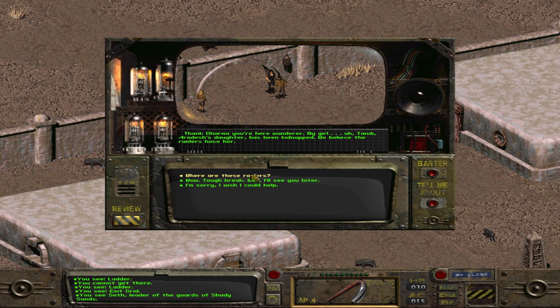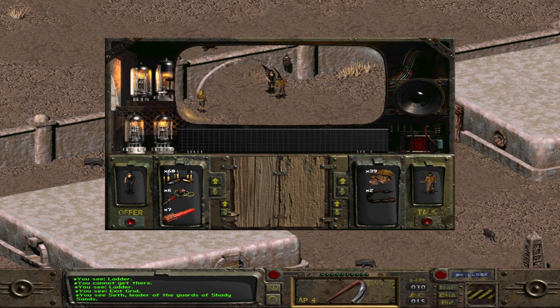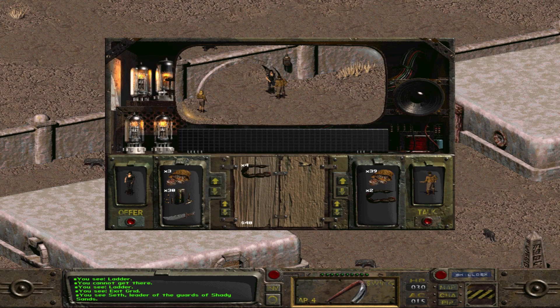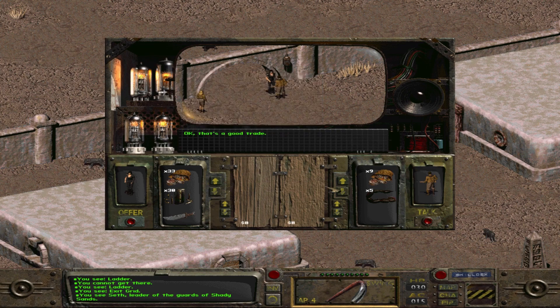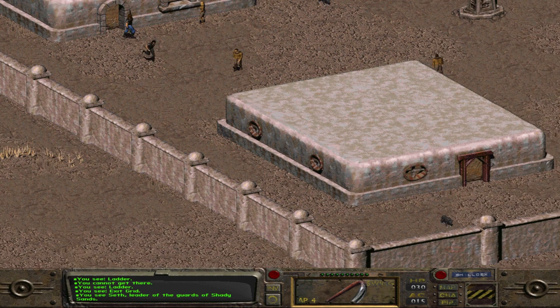I've got to get rid of some stuff. I can't go kill Raiders and not be able to pick up their loot - that's just crazy talk. So what if I sell you these? They're worth 50. That's worth 40. Will you give me 30 caps for three Rad Scorpion Tails? All right, that's a good trade. And I need to get rid of that machete too, because I'm not using it anymore. Where are the Raiders? They're to the Southeast. Please hurry - I don't know what they'll do to her.